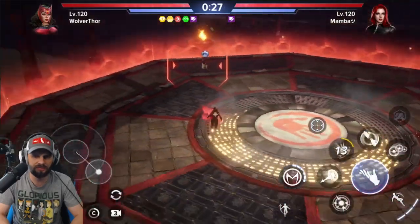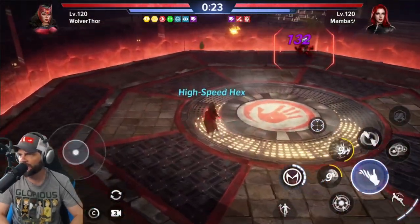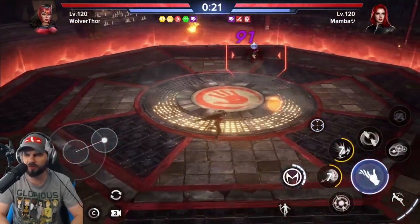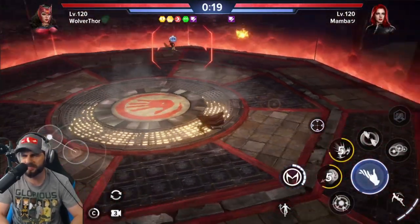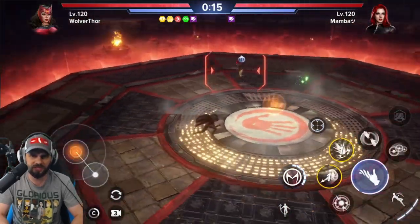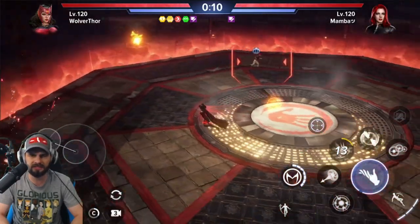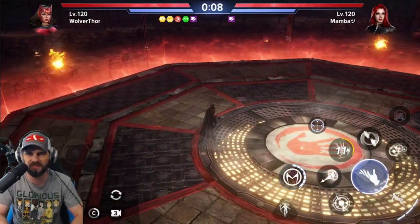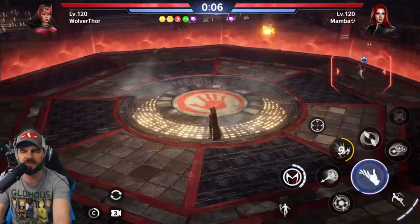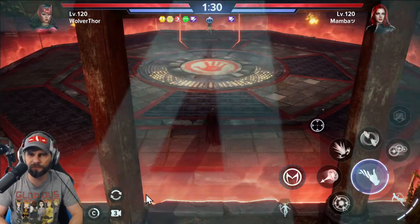Hex Illusion — the one where she throws the cars — is really tough to land. Trying again, yeah that confirms it. Chaos Dimension Energy is good, but Hex Illusion is just terrible. That might be decent for PvE but it's not going to last in PvP at all. We're still in the B skill sets for the first five.